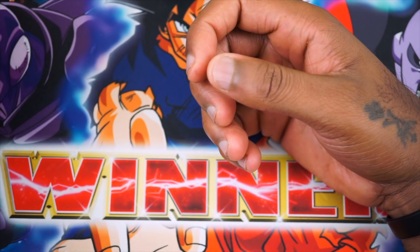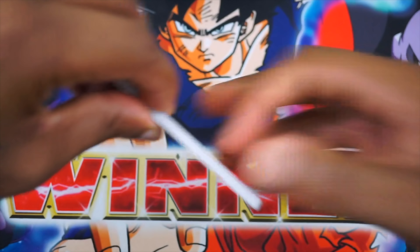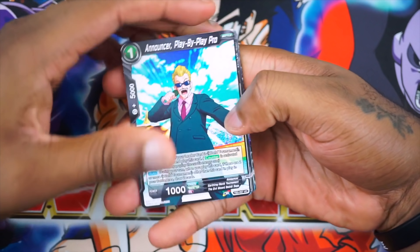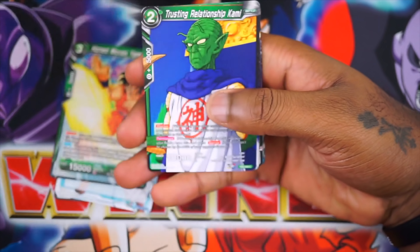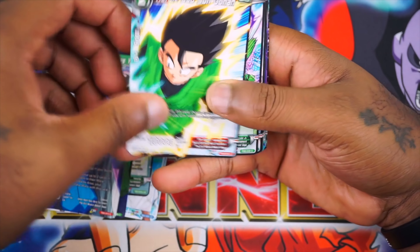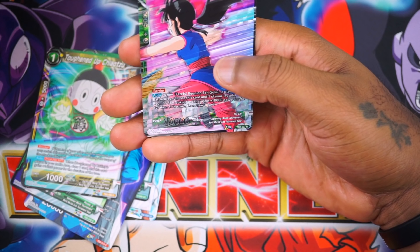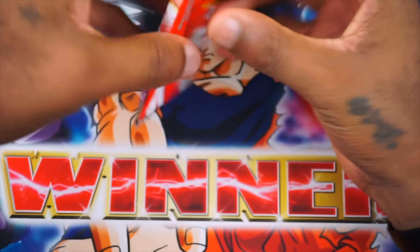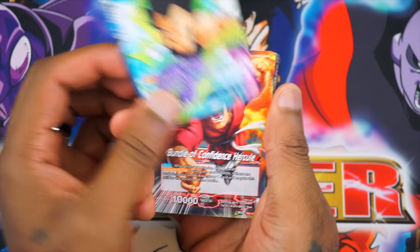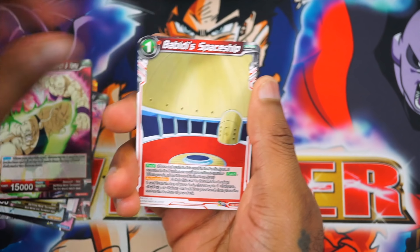The special rare version of that Goku does have opposing art with Master Roshi, but not the super rare version. I got a new tripod and it's hard to work around so forgive me. Here's the Krillin — he goes with the Chaozu we saw earlier. Here's the Gohan — he goes with the Videl. There's the Chaozu I was just talking about, Mr. Boo that goes alongside the Goten, and ChiChi that goes alongside another Goku.